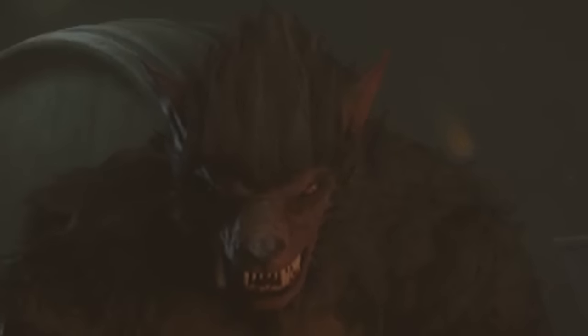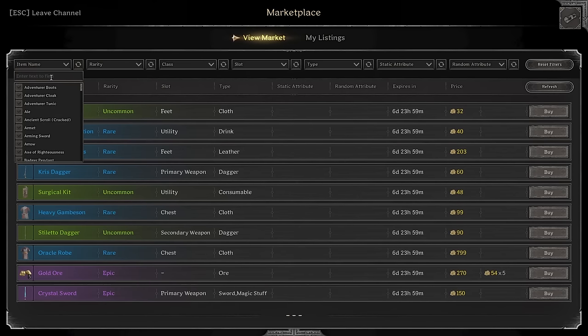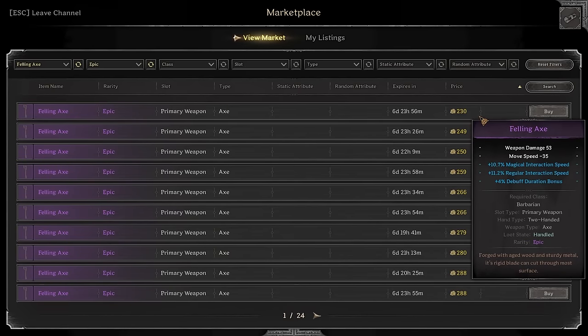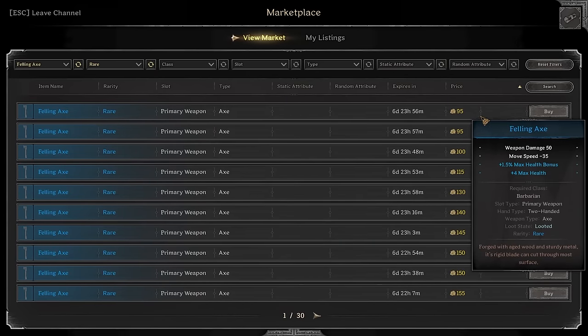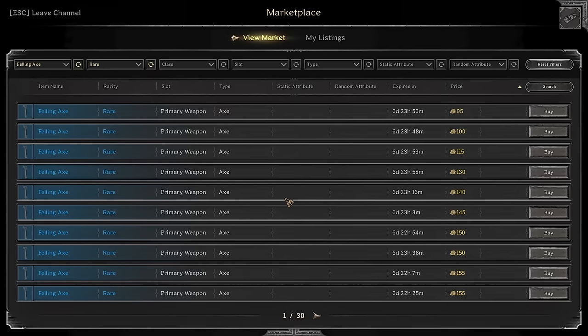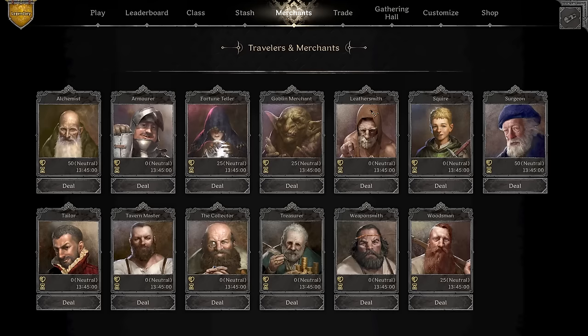Hey everybody, it's Timo here. In today's video we're gonna play on the barb - we're gonna start zero to hero. Our zero to hero will start with acquiring an axe that I'm gonna go ahead and buy on the market. Yes, you heard it right - zero to hero with the felon axe. The felon axe is my favorite weapon. We're gonna search up one which is fairly cheap and effective. We'll go for epic quality, but since epic is expensive, we're going to buy the cheapest one right here for 95 gold. Today's investment is going to be 9,500 gold - extreme budget barbarian build, call it anything you like.